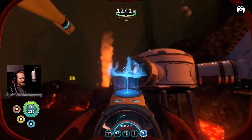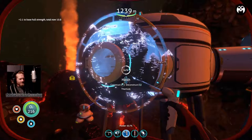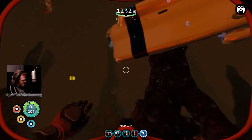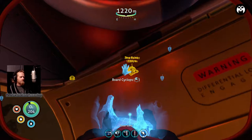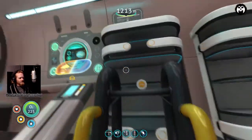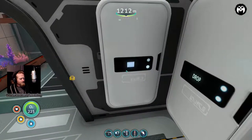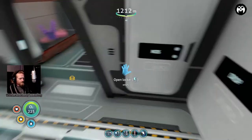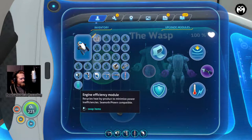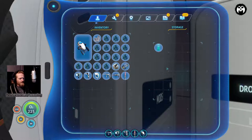I realized I don't actually need a hatch on this base, so I'm going to take that back. When I come back I'll do some glass windows. Now what I can do is store the engine efficiency module - actually I'm going to label this container 'mods' and put the engine efficiency module in there for the seamoth for later, if I make another seamoth.